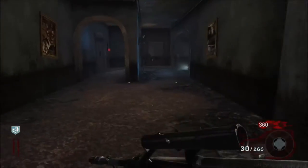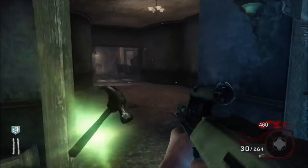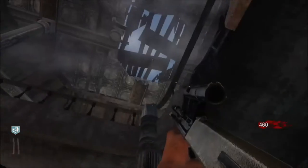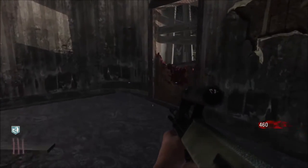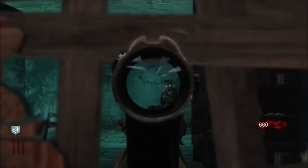And now at number one I have the AUG. This may seem like an unusual decision, but I'll explain why. It is powerful — maybe not as much as the Galil or Mustang and Sally, but still very powerful. It also has a lot of ammo and has an extremely useful scope. When you pack-a-punch it, you get a Master Key, or under-barrel shotgun.